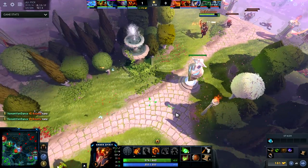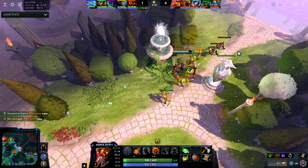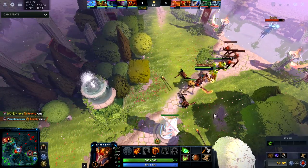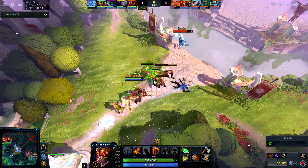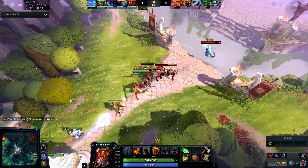Right here I'm going to pull the creep wave towards me and I actually want to pull it behind the tower. I last hit under tower and I got that last hit, and the third one too. You just have to practice last hitting under tower — I'm pretty good with Ember Spirit so last hitting under tower isn't extremely difficult for me.